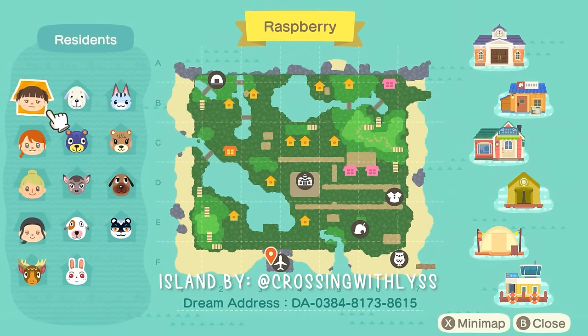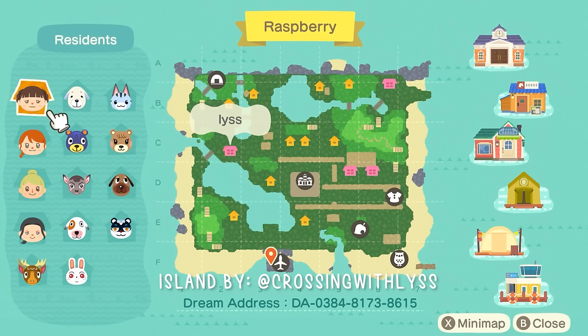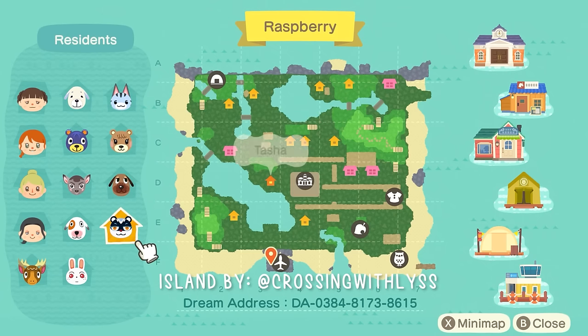Back to the map — there's really beautiful terraforming here. This island was inspired by summers at the lake, and I'm seeing two really big lakes on the map, along with lots of pretty cliff terraforming. We're also seeing some more structured areas over to the top right. It's just really beautiful, and we have lots of cute villagers on this island.